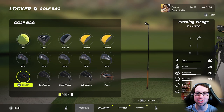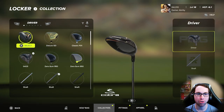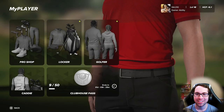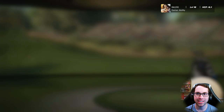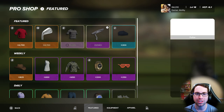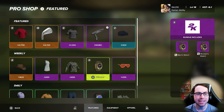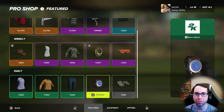I've received a lot of questions on how to unlock new brands and different clubs in the game. One way: you can go to Collection and see all the different clubs you have. You can also buy them using your in-game currency earned by playing. Right now in the Pro Shop in the My Player section, there's a Featured section where you can buy bundles, and you can also get a free putter — though depending on when you're watching this, this Mizuno putter may not be free anymore. There are weekly and daily items as well.